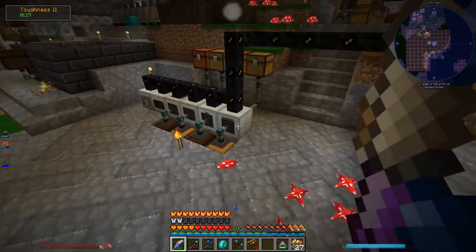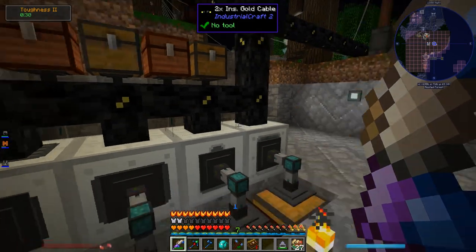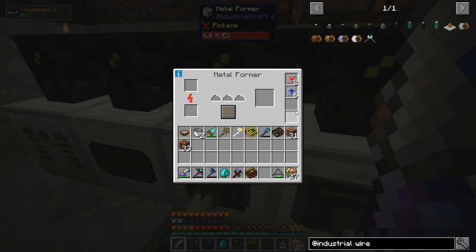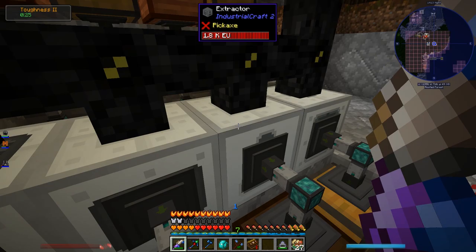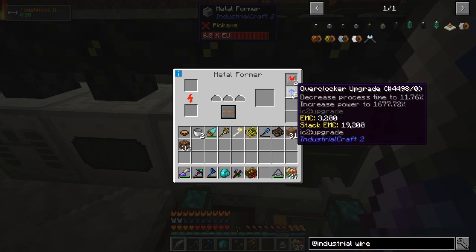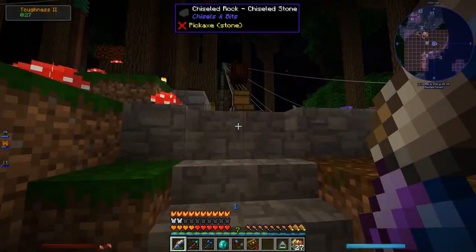All the pipes have been replaced with Ender I.O. ones instead of old Extra Utilities. I also made them all a lot faster — I made tons of overclocker upgrades for everything, so everything's got anywhere between 6 to 11 overclocker upgrades. That makes these extremely fast: decreased process time to 11%, increased power consumption 1,677%. Yeah, they draw a lot of power, but much more bearable.